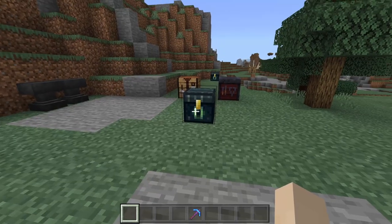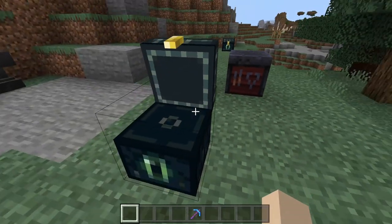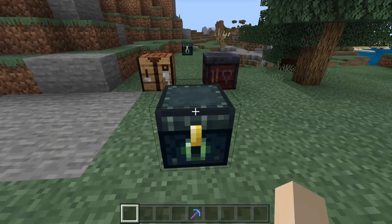In a multiplayer world, like on a realm or a server, each player has a different inventory in the same ender chest. So it doesn't matter where it is or who put it down — you'll find your own inventory inside.